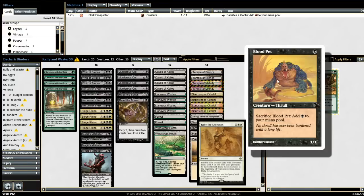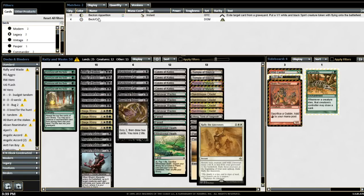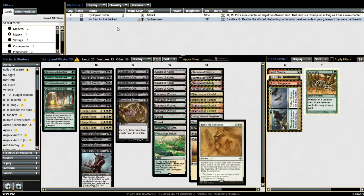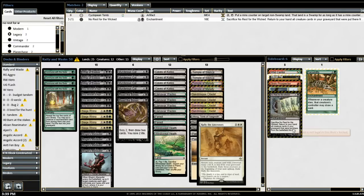I so wish either Blood Pet or Skirk Prospector was in Modern, because then I'd be able to build a Beck and Call and Fascination deck. Beck and Call says whenever a creature enters the battlefield, you may draw a card. You could just go through your entire deck and then use an enabler like No Rest for the Wicked, which returns all creature cards in the graveyard that were put there from the battlefield this turn.